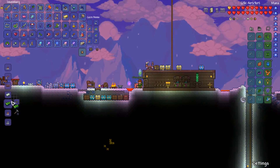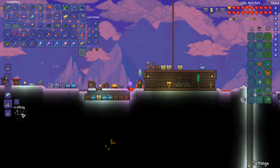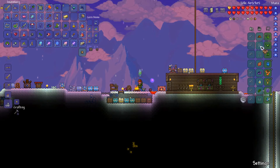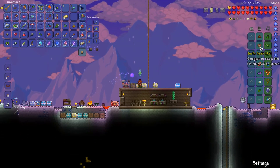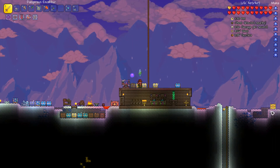We won't get the chlorophyte pickaxe right now. We can make one piece of the armor — we'll make the turtle scale mail, but for now we'll have it in our vanity slot. Anyway, I hope you enjoyed this video, thanks for watching, and goodbye!